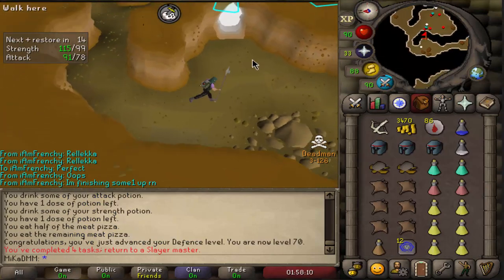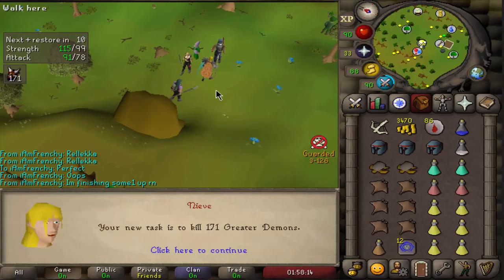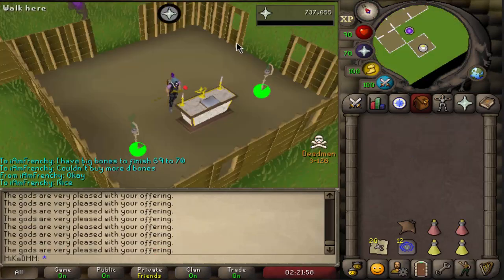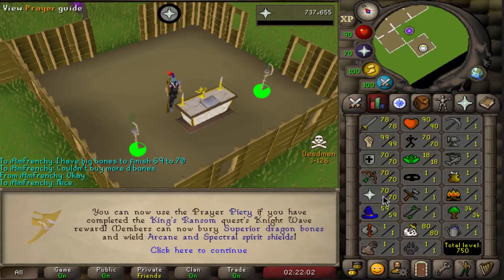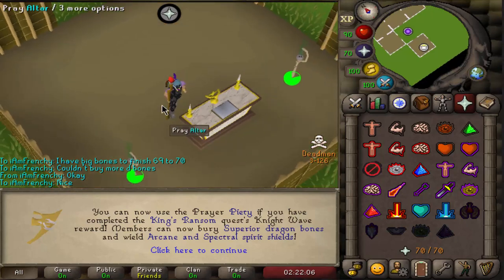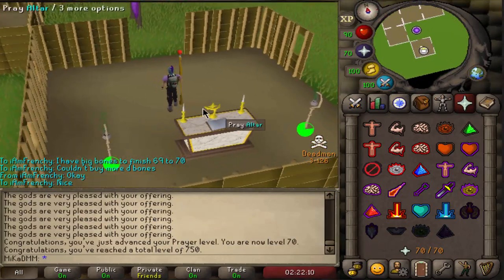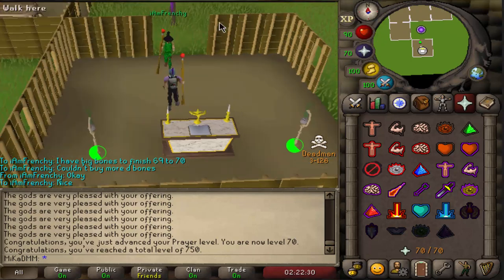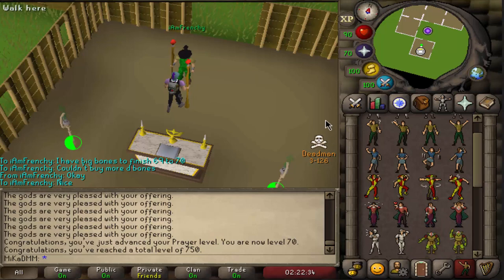Good one here. We're almost 81 as well. Necreals, gargoyles, come on - greater demons. That's not too bad. There it is - 70 prayer. That is beautiful. Now we can use piety, but we actually can't because we need to quest for it first. But the realest Frenchie came in clutch. There is a Demand a Myth, always helping me out in the tournaments. I appreciate it - give him a nice little kiss.